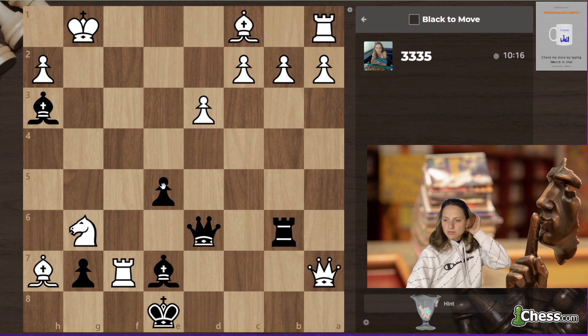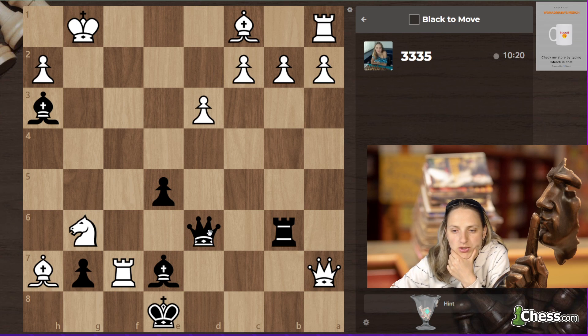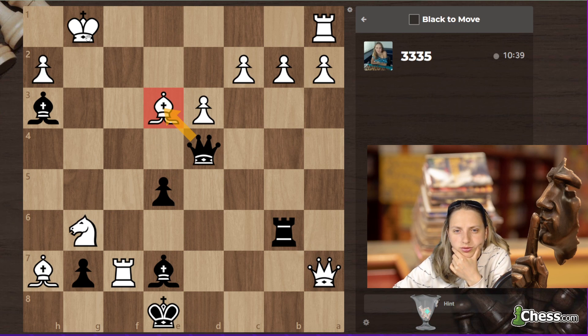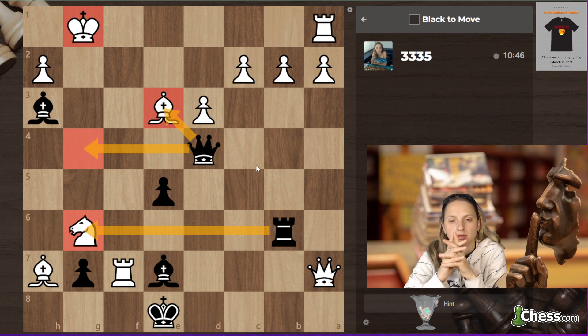Queen sacrifice, but then what? 24 g6 — so I can definitely start with queen d4. I'm pretty confident it's supposed to be queen d4 because it's the only one. There is a queen takes e3, rook g6, queen g4. Let's check out again: queen g4, king f2.